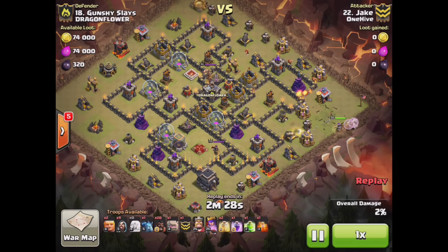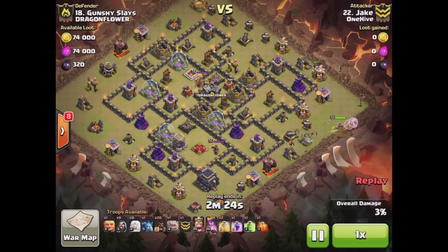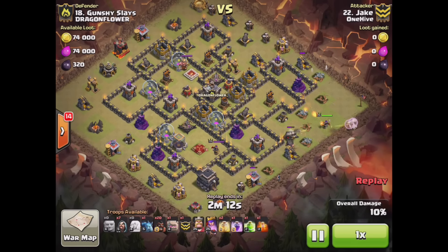This queen walk was really what determined everything on this attack - it was just a matter of whether she took out the CC by herself. Didn't know what was in it - if it had been a lava hound it might have been tougher. I was hoping for the dragon, and that's what it was. We just forced her in there with that little funnel we created with those wizards and the giants.